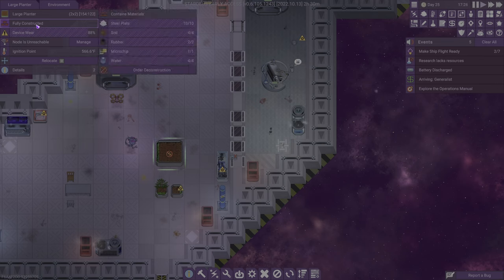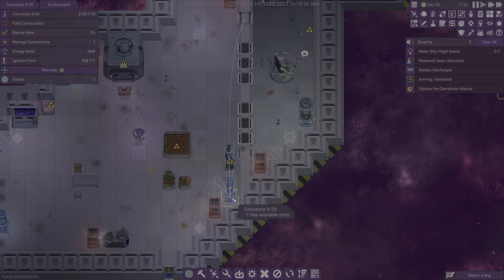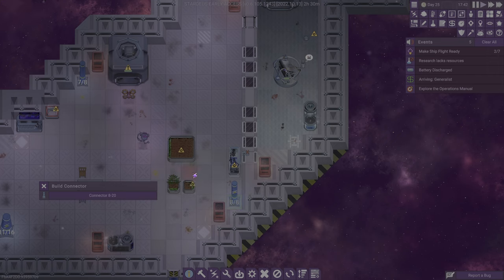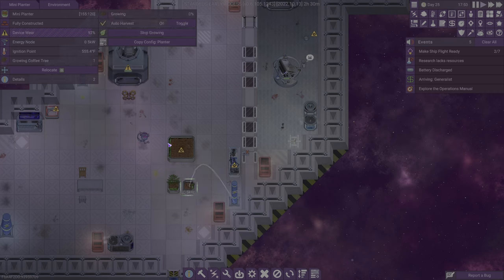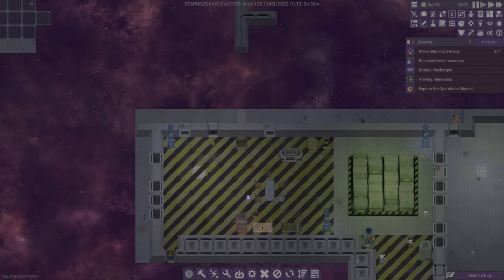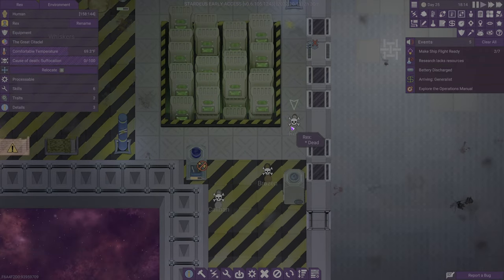We need to power this guy first and then we can do all the things. That's out of range of that one, so let's do that and that — it's just going to have to be okay. Configure planter for wheat, and then wheat. I still enjoy that the cat is using the whole thing over there — that is just hilarious to me.